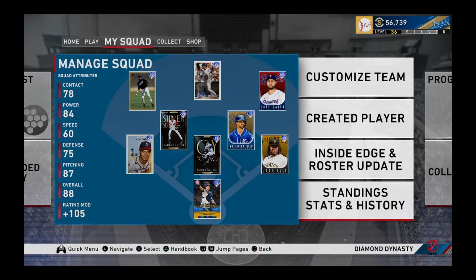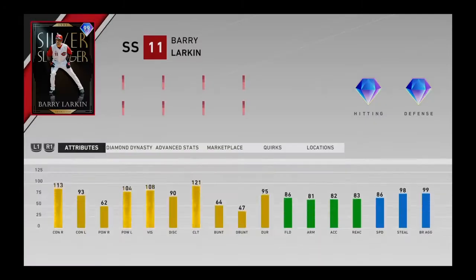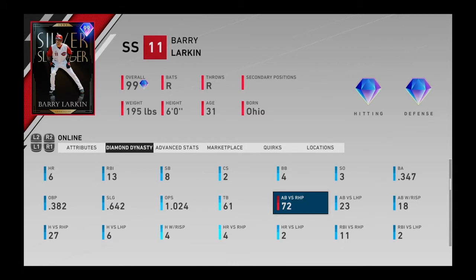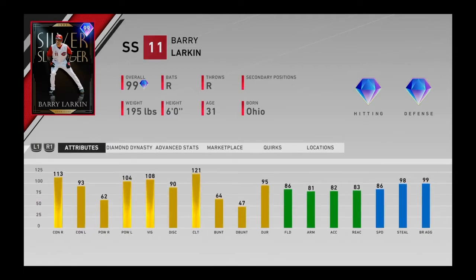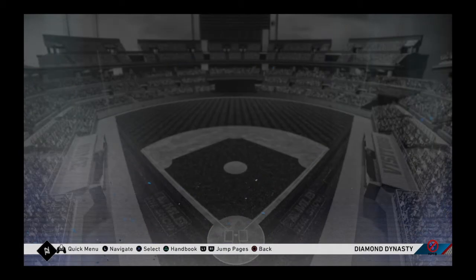This is a big episode — we're gonna complete one of the divisions in the American League, the AL Central. But first, a recap on last episode: we got Barry Larkin and I've been using him a little bit more. He's been doing okay — six home runs, 13 RBIs. He hasn't hit many lefties, mostly righties, and he was only like two-for-three against lefties, so that's kind of an issue. But I think he's pretty good overall.